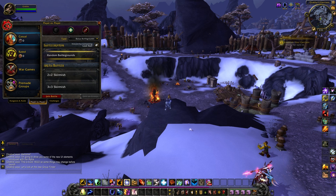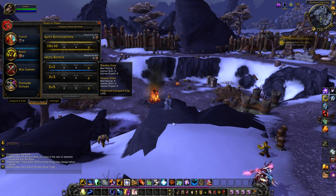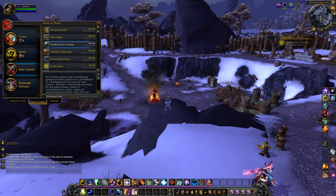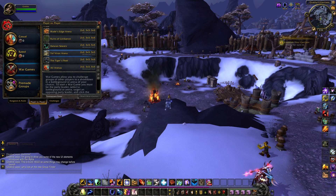Moving over to PvP, we've got casual, which is everything you can earn honor points with — random battlegrounds and skirmishes — as well as the battleground downvote system. Then in the rated section we've got 10v10 rated battlegrounds, 2v2, 3v3, and 5v5 arenas, indicating a projected conquest cap as well as wins and losses. Going into war games we've got all the usual war games, battlegrounds, and arenas, though the pre-made group section still seems to not be working.